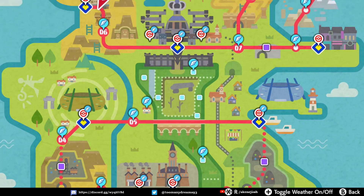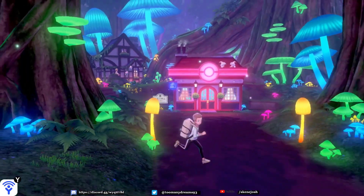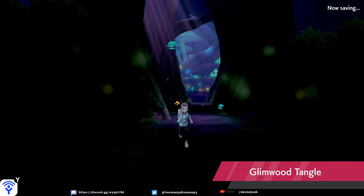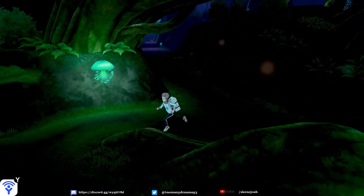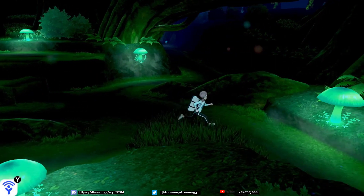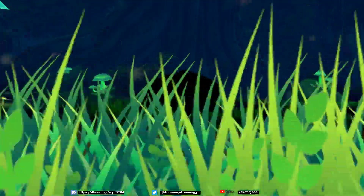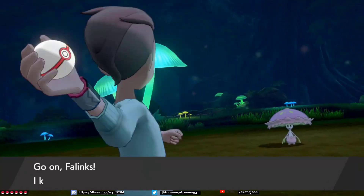So we're going to head to the Glimwood Tangle here. Now, it is only a 5% chance, so it can take its time to find, but nonetheless we are going to find it. It's just straight in here. There are a lot more Pokemon to find in this area, but as I said, it is still a 5% chance, so you can get lucky. You can go until you get the exclamation mark to appear — generally that is the way to do it — and then your 5% chance.